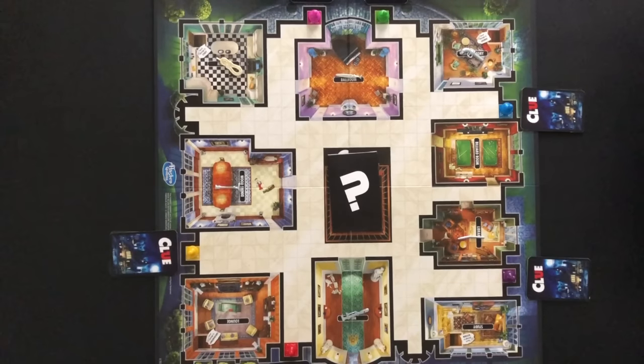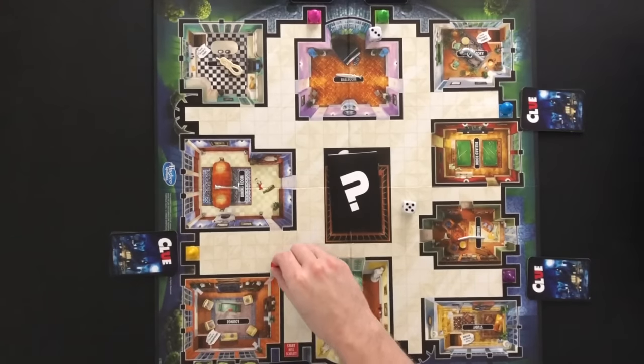Miss Scarlet always goes first. A player will roll two dice on their turn. The player can then move spaces up to the combined number rolled. Miss Scarlet rolled an eight and moves eight spaces to enter the lounge.